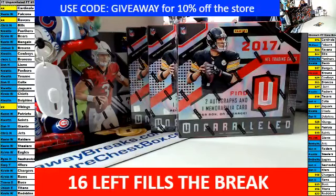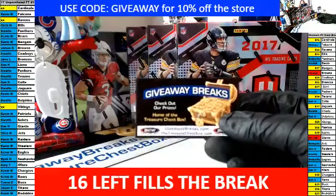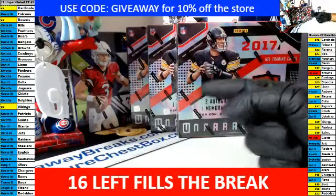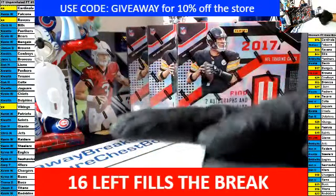Welcome to Giveaway Breaks. This is break number 150E — three boxes of 2017 Unparalleled Football Hobby. Basically what you bid on was a business card. This is the business card you will get if you paid on time, which everybody did. You will get all the cards that come out of these three boxes for your teams, with your name next to it on the left-hand side of the screen.